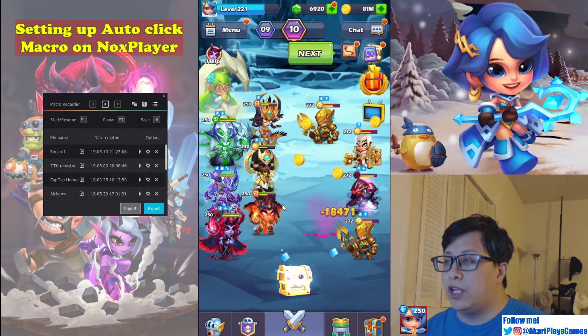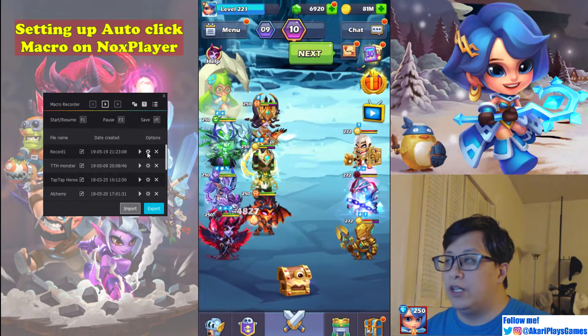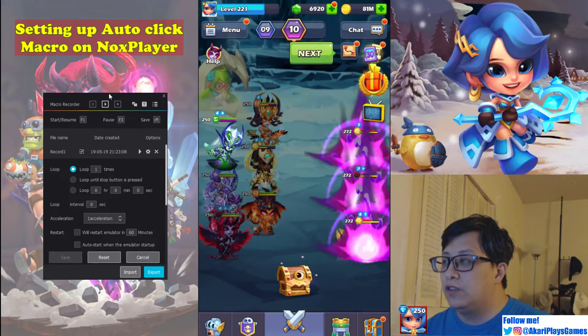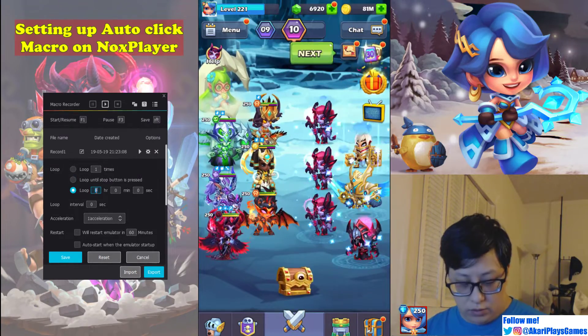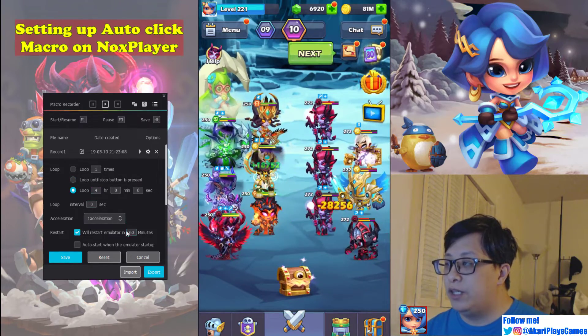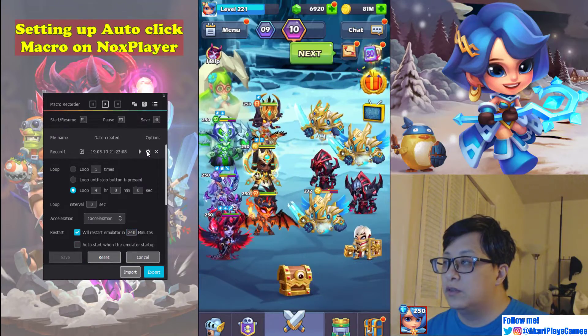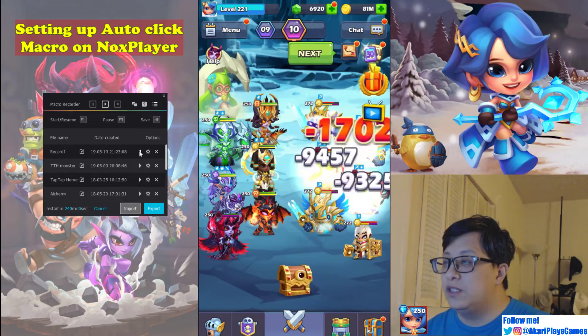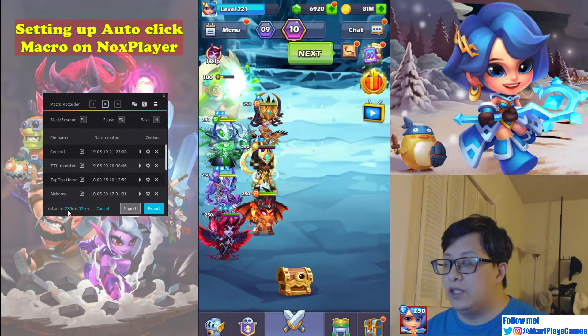Now that we've made our clicking macro and all we want to do is have my familiar click for four hours straight, we're going to go into the settings button right here. We set it to loop for four hours — we want to restart the emulator after four hours, so 240 minutes. Save. Now all I've got to do is click it. You'll see that there's a timer here and you can see how long has elapsed.